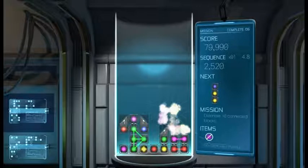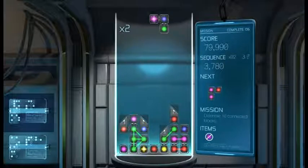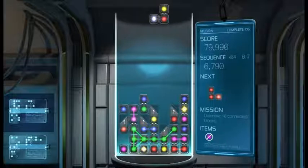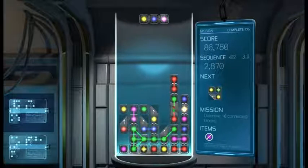Need ten connected blocks. What we probably need to do is connect some chains together and see if we can make something there. Whoops — I thought I was going to get the connectors there. That's a yellow. There you go. I've got this code disconnected.